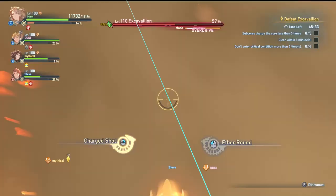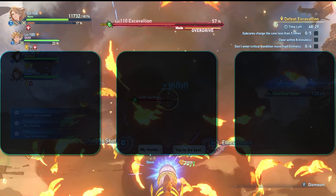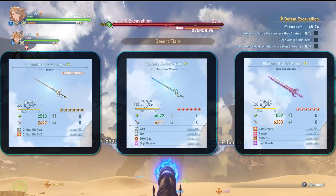Weapons are really straightforward. As you progress through the game, you use either Stinger or a fully awakened Ascension weapon. Once you get Terminus, you always use Terminus. The Ascension weapon looks the best on Catalina though.